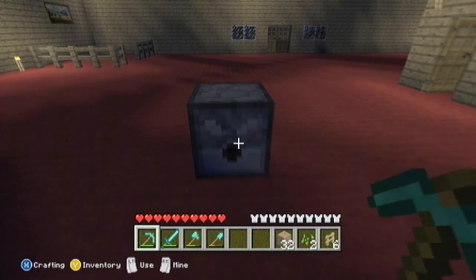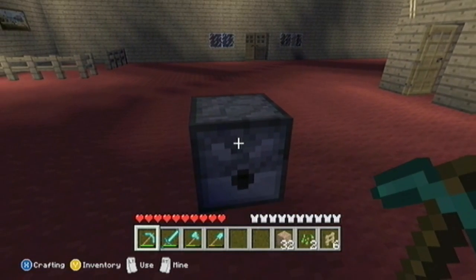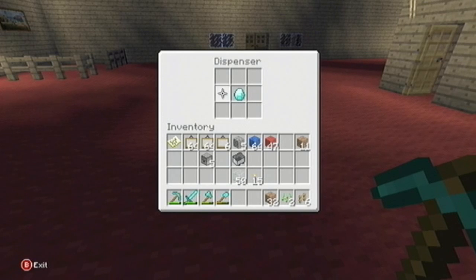Now you're back at the old game mode. All you have to do is go to split screen, have your other player come over, have the main guy hover over the dispenser, have the other guy destroy the dispenser, and the diamond block — or whatever you want to duplicate — will turn to 64. That's basically how you do the old duplication glitch on Minecraft on the Xbox 360.